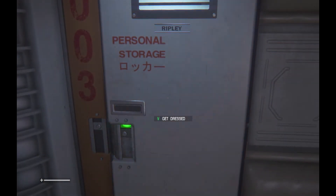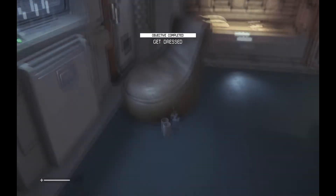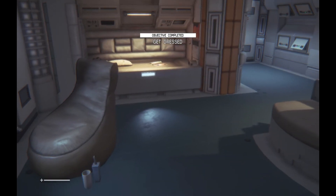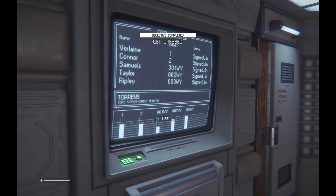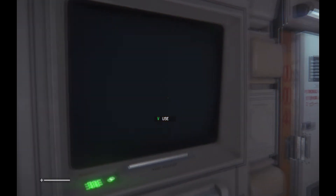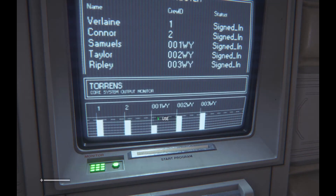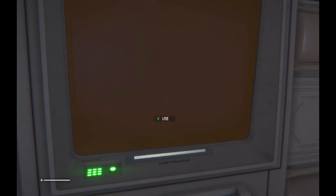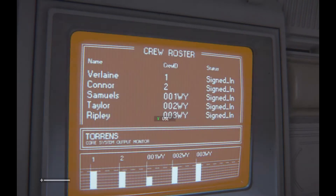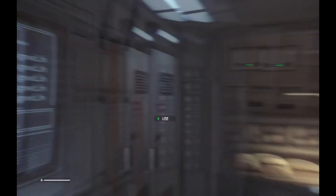Is this my locker? Get dressed. Oh, I'm dressed! Alright. Do I get an achievement for that? Right clicking makes a little sound - I don't know what it does. I have logs - personnel log. There's a lot of people there. So where's this archive point they were talking about? Oh, there it is! Save game.